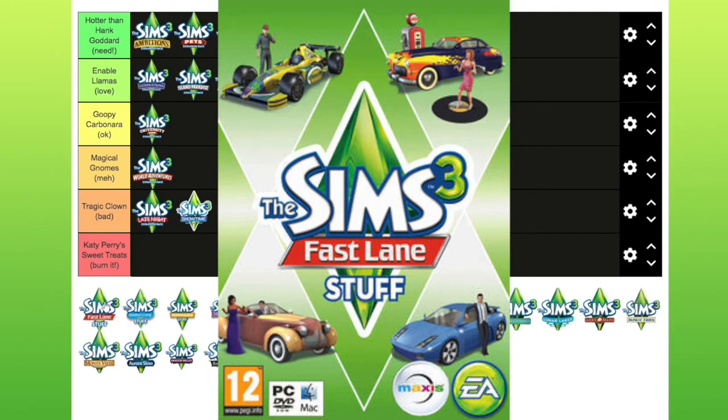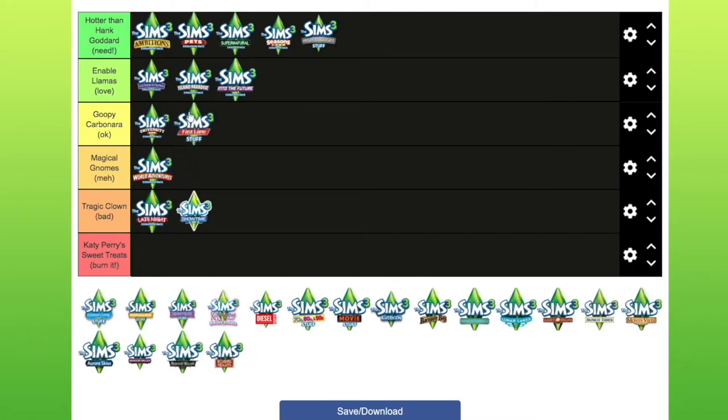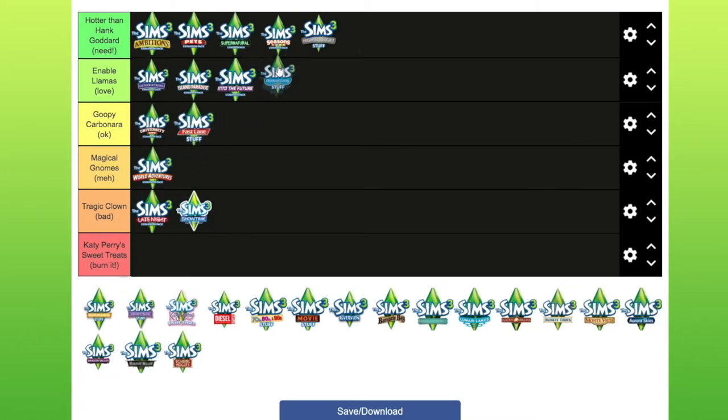Fastlane — my first thought is it's just cars, which isn't very exciting. But it came with quite a lot of garage items and things you could clutter up community lots or your garage with, and I think it's got quite a lot of interesting objects and clothes. So I'm going to put this in okay. Outdoor Living — this sounds like it should be right up my street, but I can't really remember it. I remember really liking the clothes, and it's got hot tubs, which are kind of essential. So I'm going to put that in love.